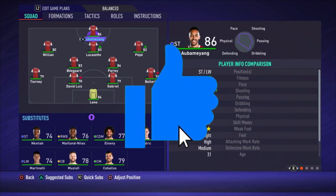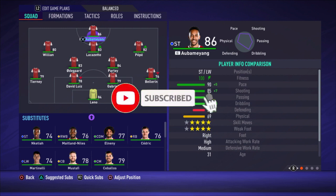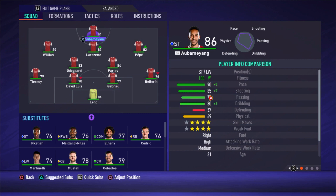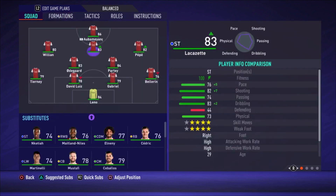I really want to ask you to drop a like under the video — I really appreciate it. You could also subscribe to my channel; I'm doing lots of tactic videos and tutorial videos, all FIFA 21 stuff. All right, we're going to start with the formation: it's a 4-2-3-1 narrow formation. Going to the lineup — Leno is the goalkeeper, Bellerin is the right defender.